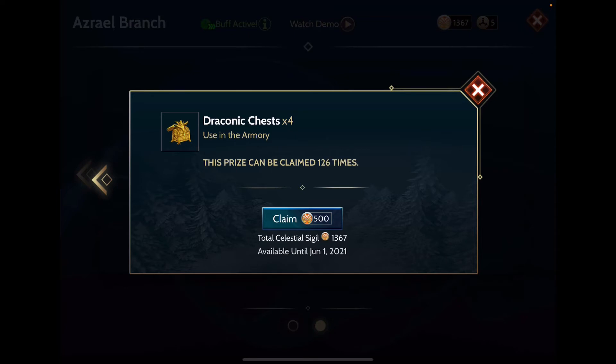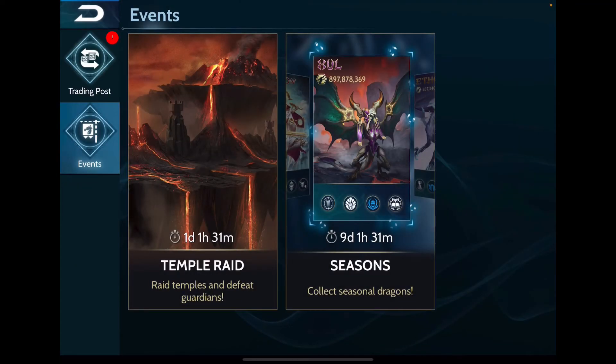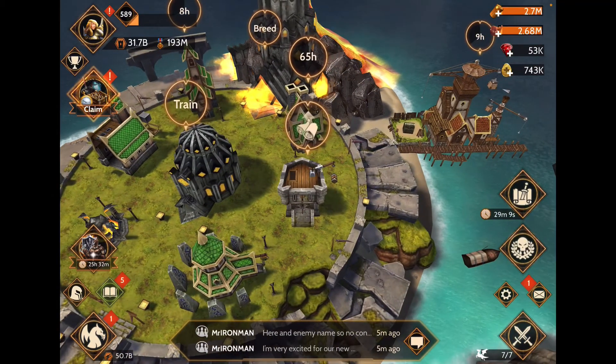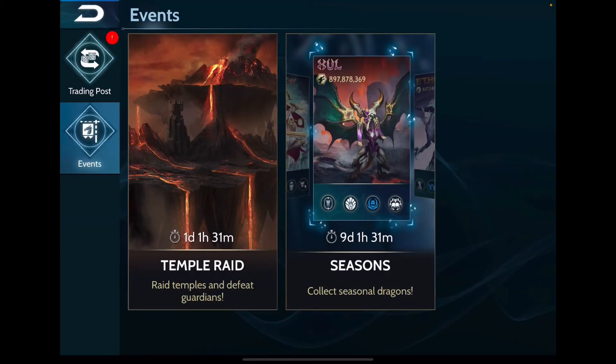I can still buy them 124 more times. I'm also contemplating opening up some super sigil chests — I have 53,000, so why not? Let's go open those now.